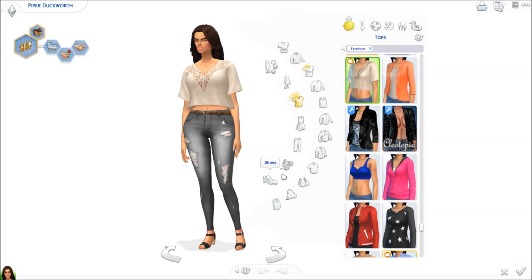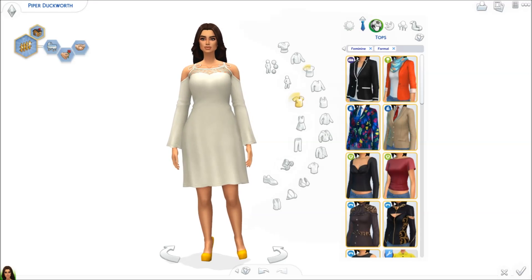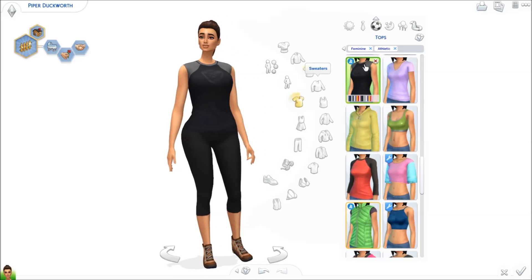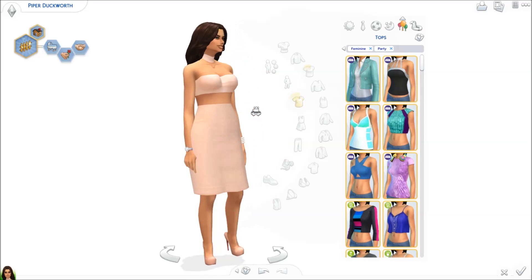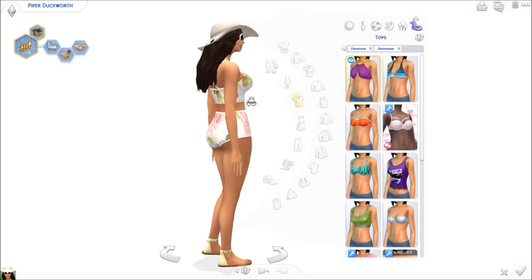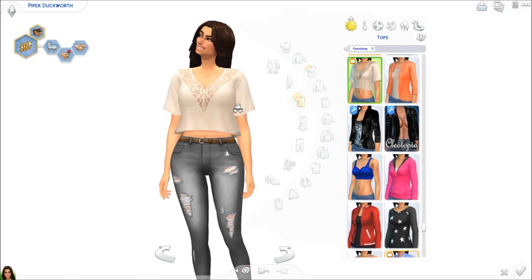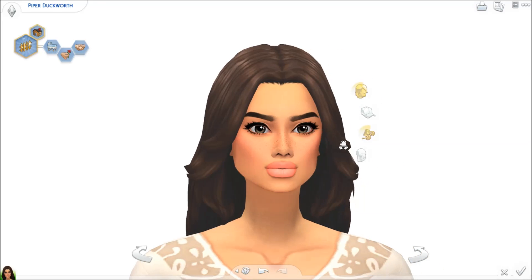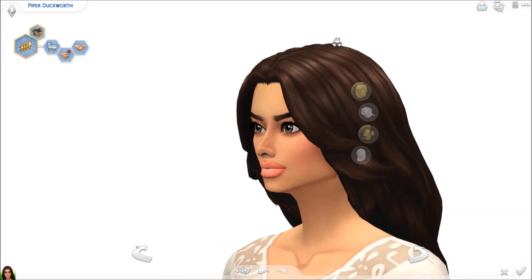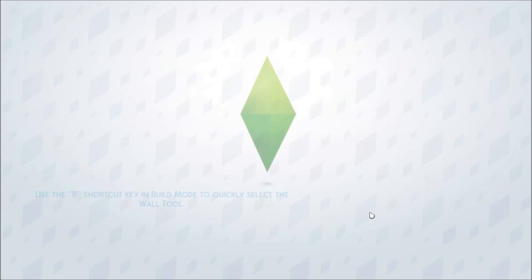These are her outfits — very neutral tones, very neutral theme here. Nothing much, except this one is a little fancy, a little something, and then this really cute bathing suit. I love her makeup, it's very natural. And let's take a moment to talk about her bone structure — hello, model status. She's going to create beautiful children, that is for damn sure.